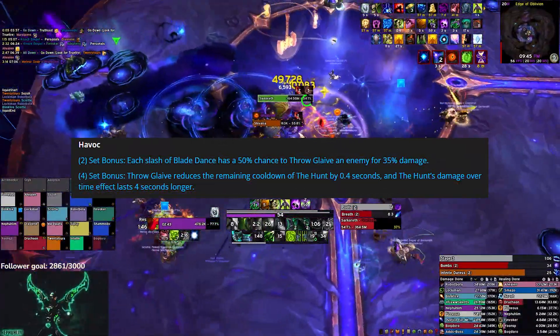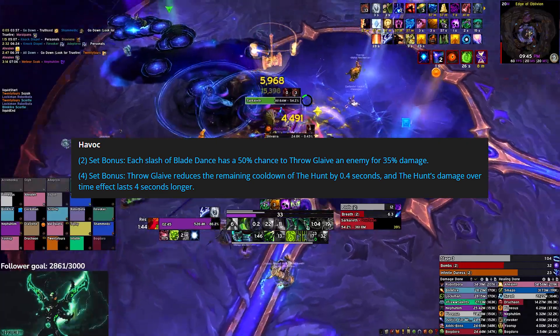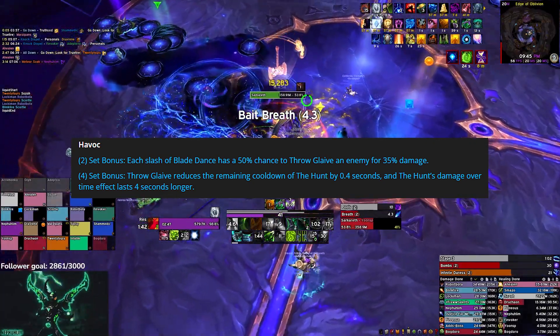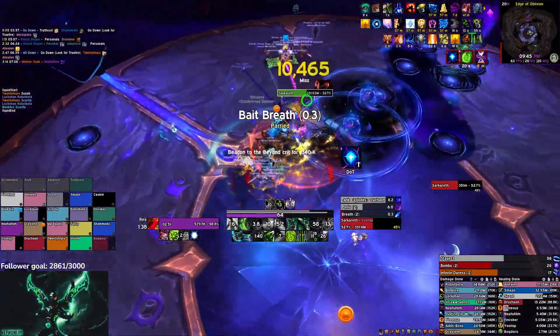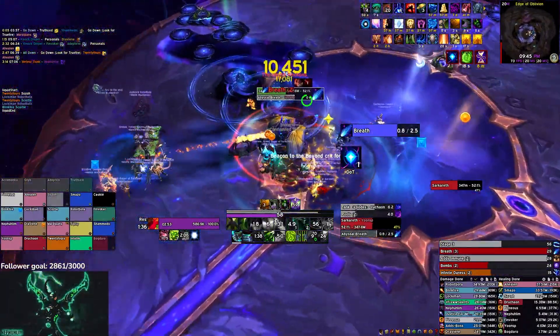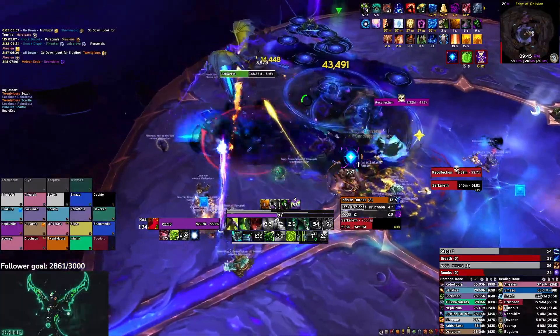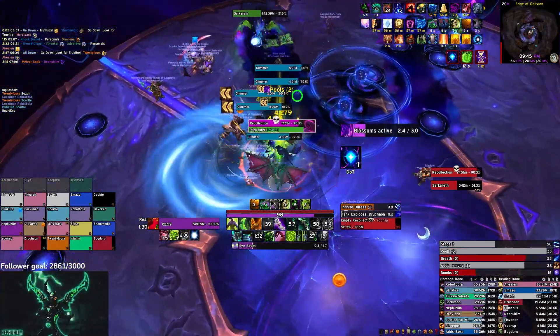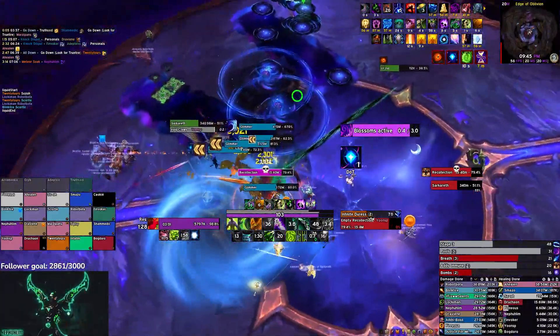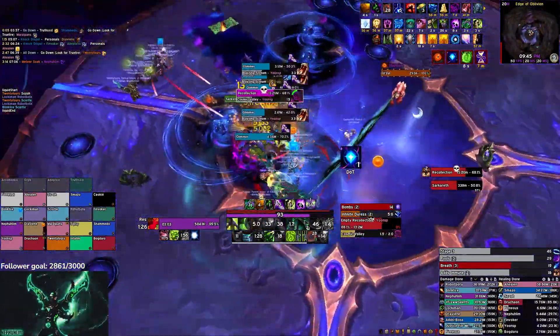The four-set bonus: Throw Glaive reduces the remaining cooldown of The Hunt by 0.4 seconds and The Hunt's damage-over-time effect lasts four seconds longer. The two-set throw glaives do give CDR on The Hunt, so each Blade Dance, if all four slashes proc a glaive, we can get a total of 1.6 seconds of CDR per Blade Dance.